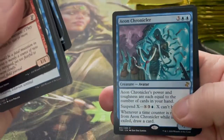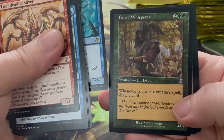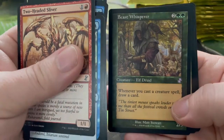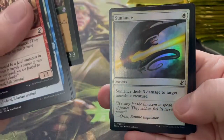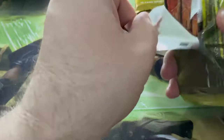Calciderm, Spellburst, Aeon Chronicler, and a Beast Whisperer — shhh, he's whispering! Whenever you cast a creature spell, draw a card — that's good for green drawing cards. It's weird, you never see 'draw a card' for green unless it's Kodama's Reach or something looking for lands.